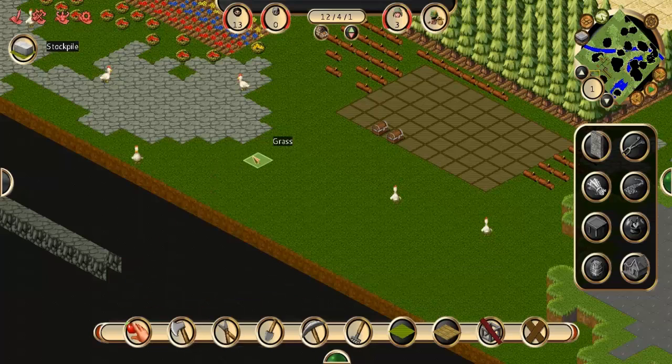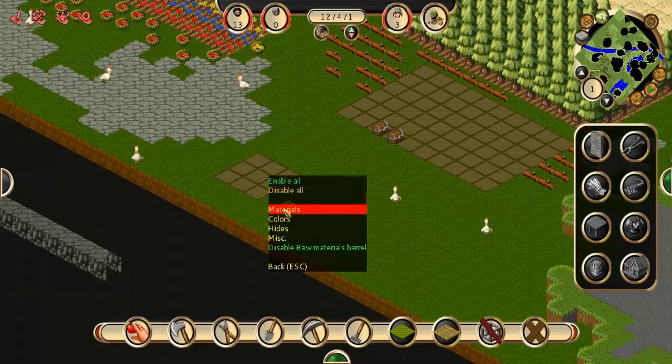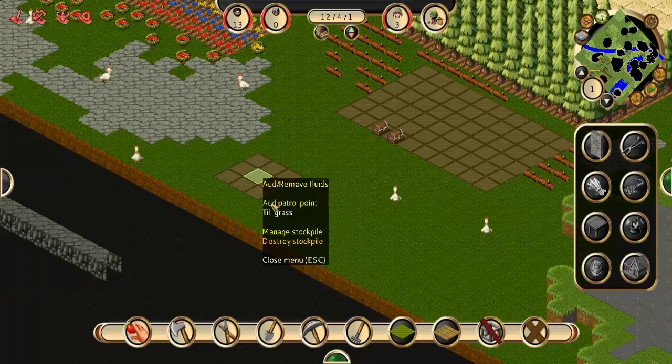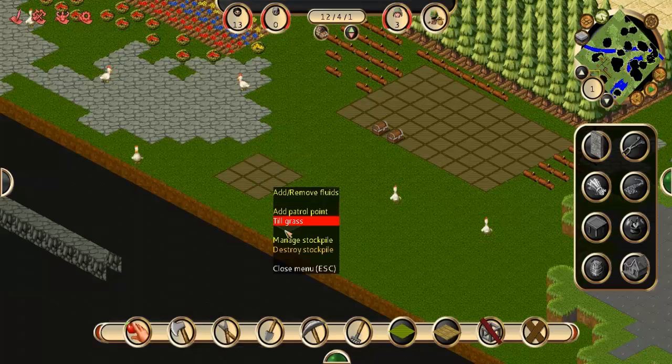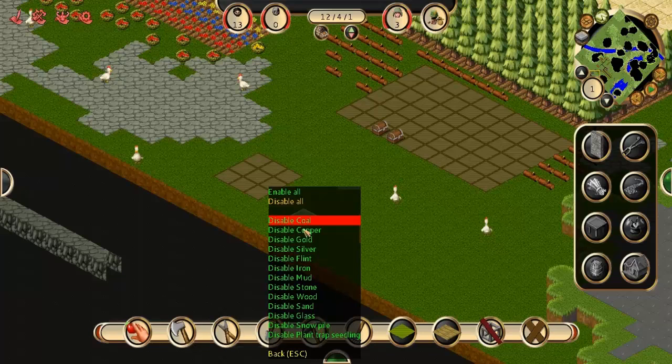When you make a raw material stockpile, you have an option you may not find at first, which is Manage Stockpile. If you go into Manage Stockpile, go down to Miscellaneous — disable bones. Get rid of human corpse stockpile, get rid of human remains. Under Manage Stockpile, if you're trying to keep your guys out of the dungeons once you build them, under materials, if you've mined any of this stuff and it's laying where there's a heavy monster population, just tell them not to go get it. Tell them to go get it later when it's safer, when it's been cleared out by heroes or you've got better armor on your guys.